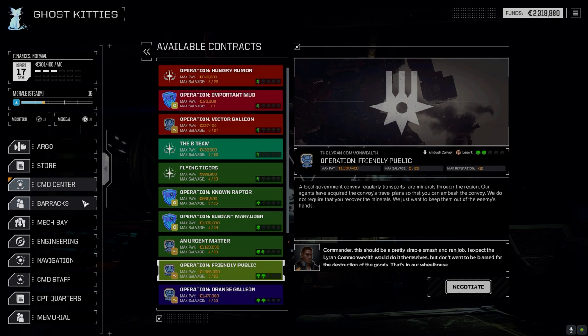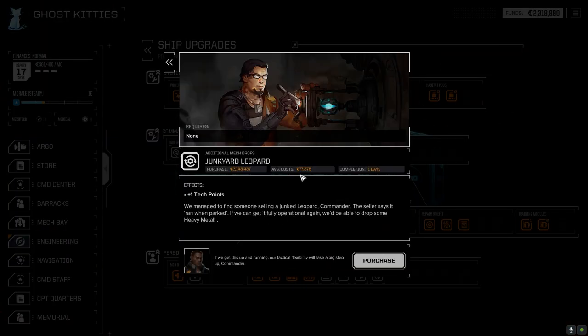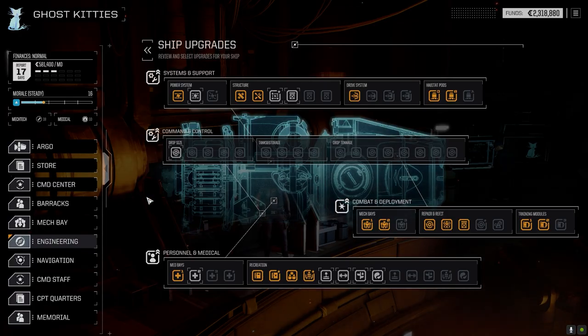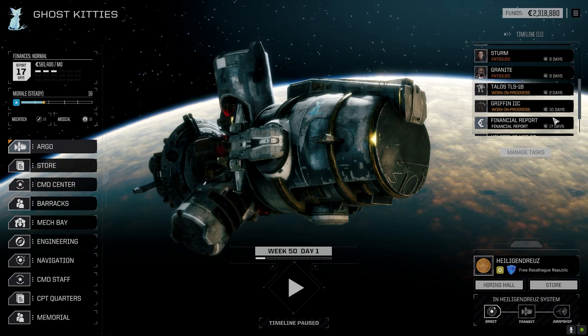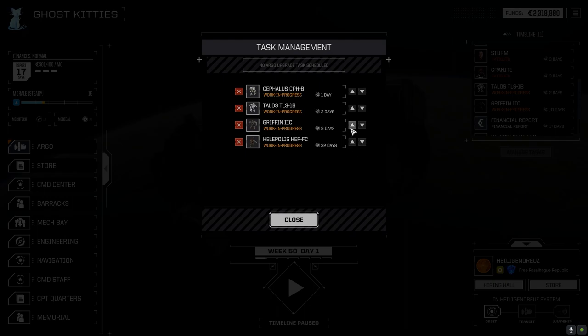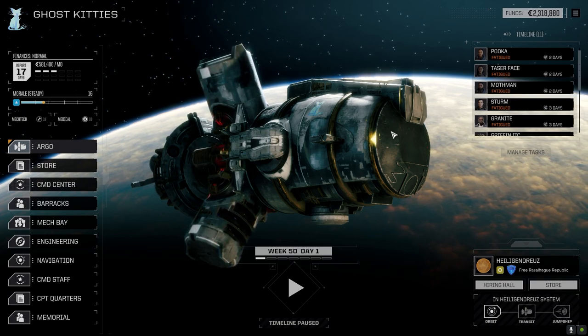Maybe play out this ambush convoy against the local governments at two skull. Once the Griffin's back we've got enough C-bills to just jump and go someplace - hopefully a two skull planet to pick up half-decent missions and start working towards getting up. I've got to also think about investing in that junk Leopard. We do need more C-bills before we can do that, but it's going to increase our cost by 77,000 - so 100,000 or more. We've got three days for the Talos and Cephalus to be back, nine for the Griffin.